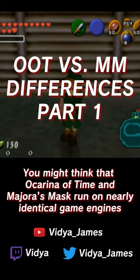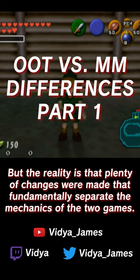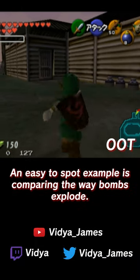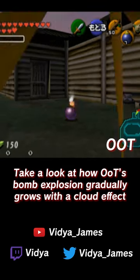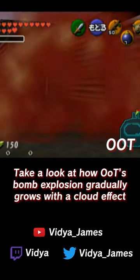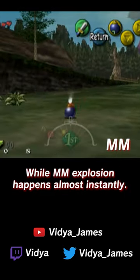You might think that Ocarina of Time and Majora's Mask run on nearly identical game engines, but the reality is that plenty of changes were made that fundamentally separate the mechanics of the two games. An easy to spot example is comparing the way bombs explode. Take a look at how OOT's bomb explosion gradually grows with a cloud effect, while MM's explosion happens almost instantly.